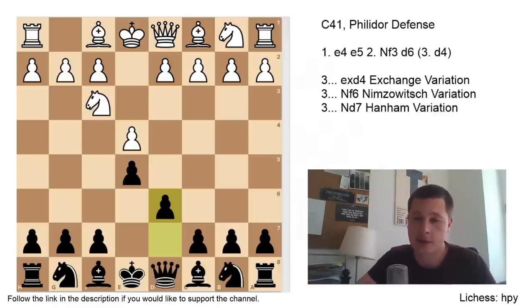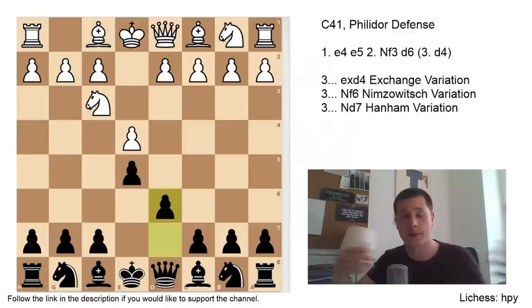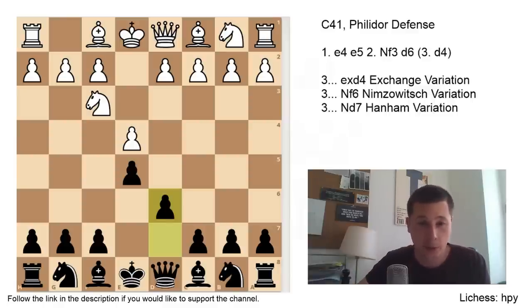He didn't just say that — he's actually among the first romantic era players who paid serious attention to pawns. The idea was that you shouldn't really sacrifice your pawns just like that. At the time, you know, the biggest deal was to checkmate somebody by sacrificing a lot of your pieces. So as early as 1750, when Philidor was at the height of his playing strength, he already had ideas of positional chess and building small advantages just to win later on.